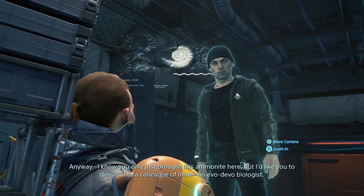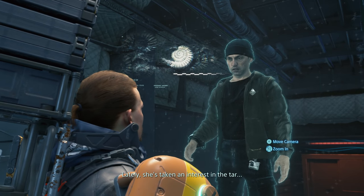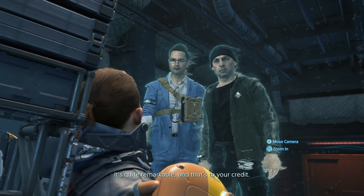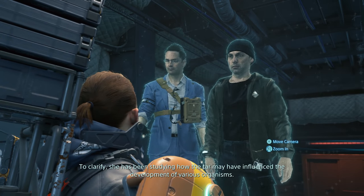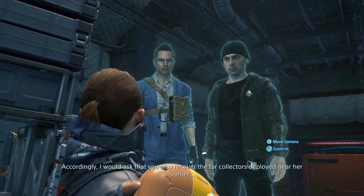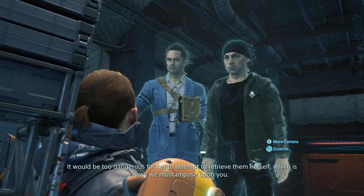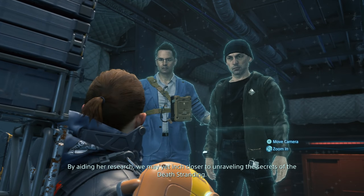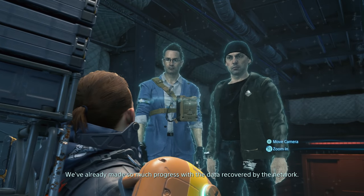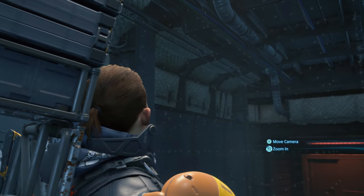I know you only just brought this ammonite here, but I'd like you to deliver it to a colleague of mine — an evo-devil biologist. Lately she's taken an interest in the tar, and I think she'd be eager to examine this particular specimen. She has been studying how the tar may have influenced the development of various organisms. Accordingly, I would ask that you also recover the tar collectors deployed near her shelter and deliver them along with the ammonite. It would be too dangerous for her to attempt to retrieve them herself. By aiding her research, we may yet inch closer to unraveling the secrets of the Death Stranding. We've already made so much progress with the data recovered by the network, and with your continued help, I know we can accomplish even more.